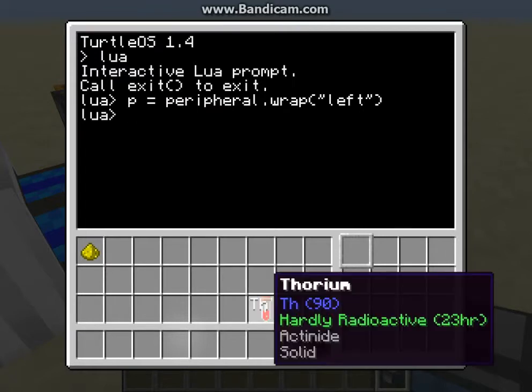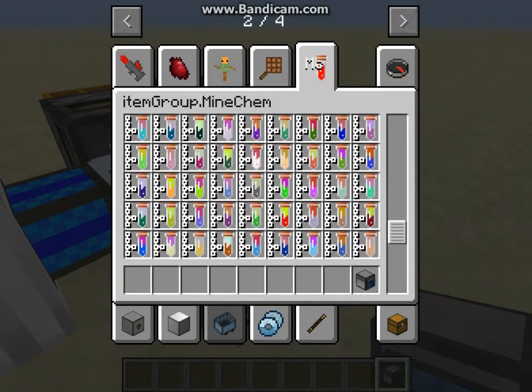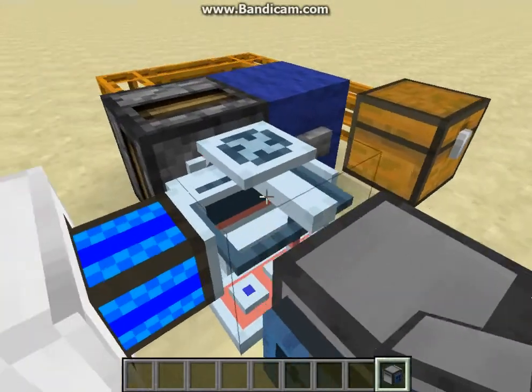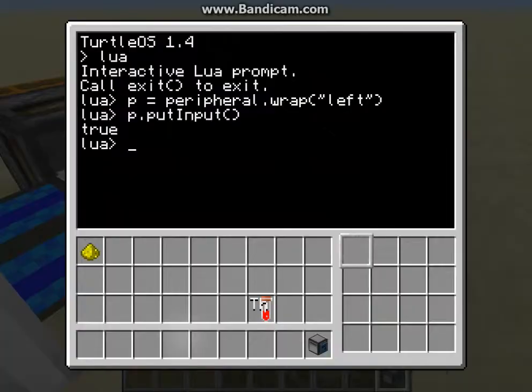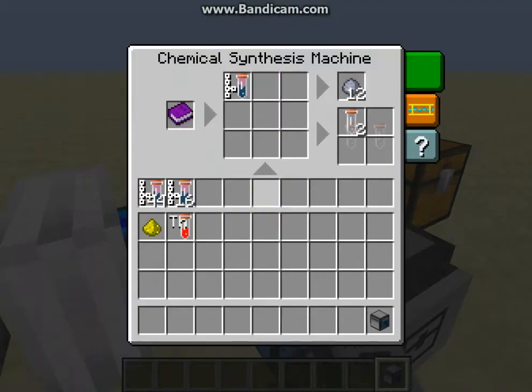Now I can go ahead and get some elements. If I put this in the selected slot and do P Put Input, it will take it out and put it into the input slot of whatever machine. It will work on the synthesizer, decomposer, the microscope, and the fusion chamber. I can also do P Take Empty Test Tube, and that will pull any empty test tubes out of these slots.